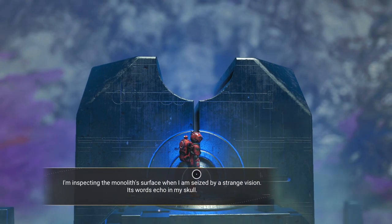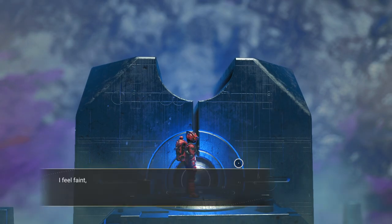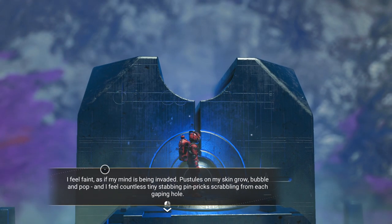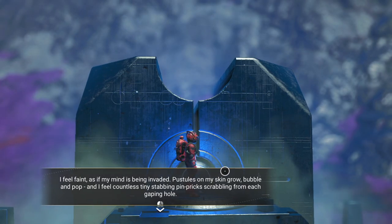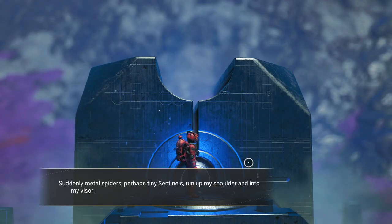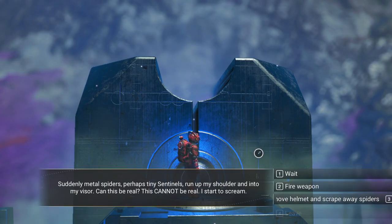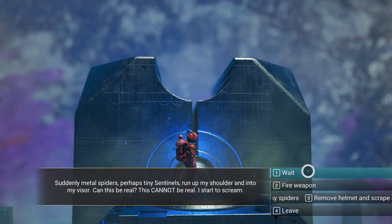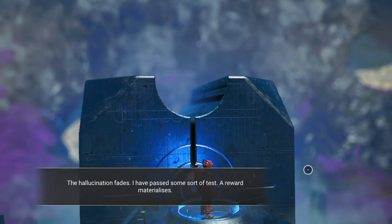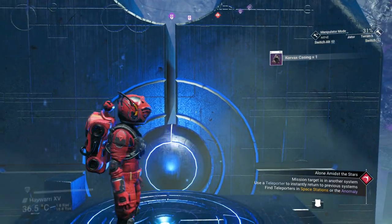Inspecting the monolith surface - I'm seized by a strange vision. Its words echo in my skull. I feel faint as if my mind is being invaded. Pustules on my skin grow, bubble, and pop. I feel countless tiny stabbing pinpricks scrabbling from each gaping hole. Suddenly metal spiders - perhaps tiny sentinels - run up my shoulder and into my visor. I'm pretty sure 'weight' is the right answer here. I pass some sort of test - reward materializes: the Atlas word for 'thee' and a Korvax casing.